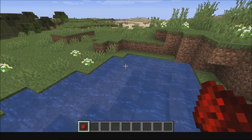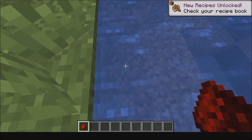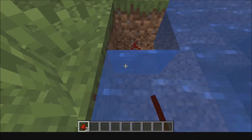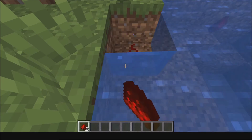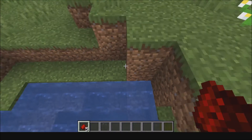Here's a little life hack. If you're in survival mode and you have a limited amount of redstone, just place it in water and you have an infinite source. Just like that. Pretty cool.